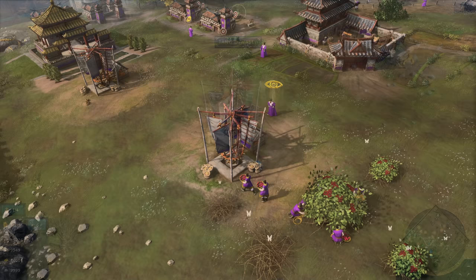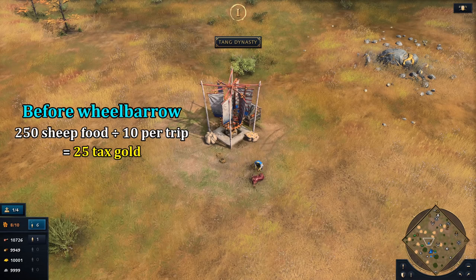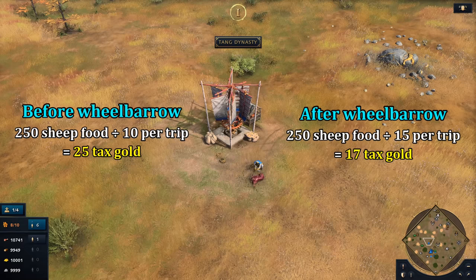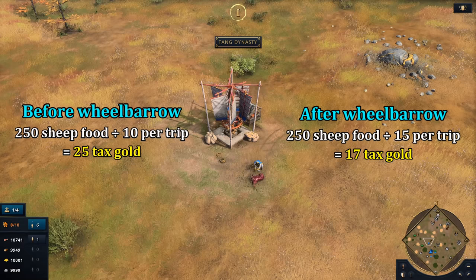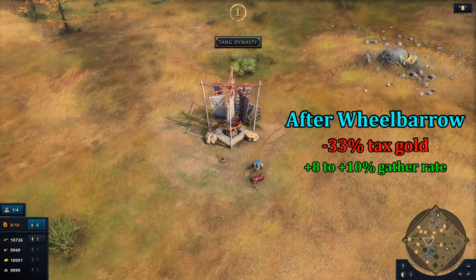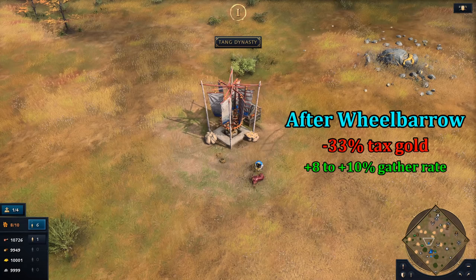Now think about how this mechanic is affected by wheelbarrow. Before wheelbarrow, a villager drops 10 food off from a sheep per trip, generating one gold of tax each time. For a sheep with 250 food, that means 25 gold worth of tax. After wheelbarrow, villagers carry 15 food so they drop off less often — generating only 17 gold of tax. Wheelbarrow is essentially reducing your tax generation by a third, which is a much larger number than the 8 to 10% gain to gather rates.